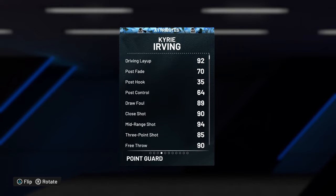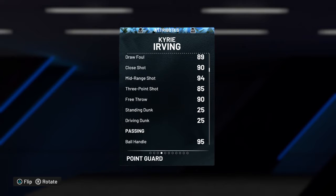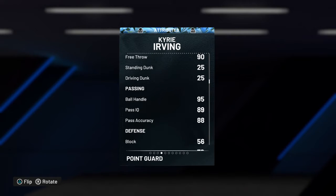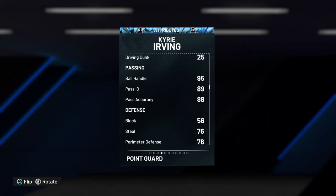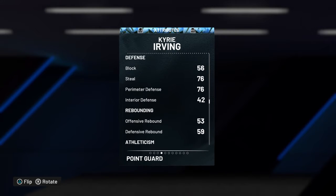Driving layup 92, post fade 70, post hook 35, post control 74 — his post game is not that good. Draw foul 89, close shot 90, mid-range 94, three-point shot 85, free throw 90. Standing dunk and driving dunk are at 25, so he's not good at post or dunking — take note of that. Ball handle 95, pass IQ 89, passing 88. Defense 56, steals 76, perimeter defense 76, interior defense 42 — his defense is okay.